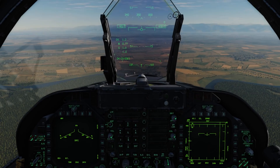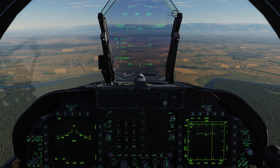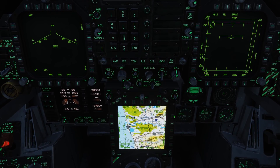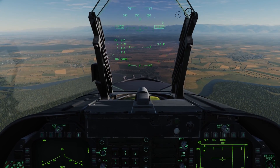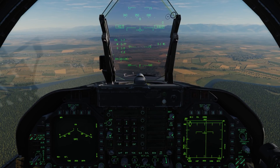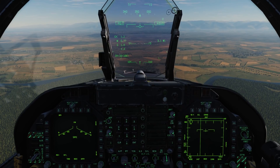Let's take a look at the Laser Maverick in operation. I'm going to have an IP — our initial point — set up 10 miles outside the target, and we're going to set that as waypoint 1. We'll see that's just 3 miles ahead of us here. Next, we're going to be using a JTAC to designate the target with a laser, and he's going to be on a frequency of 131. Let's set that up.